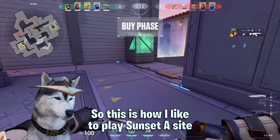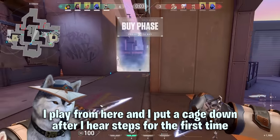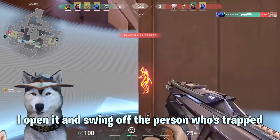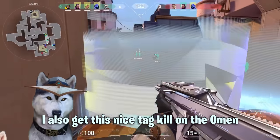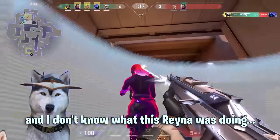This is how I like to play Sunset A-site. I play from here and I put a cage down after I hear steps for the first time. I kind of aim down at the cage and as soon as I hear a tripwire go off I open it and swing on the person who's trapped. I also get a nice tag kill on the Omen.